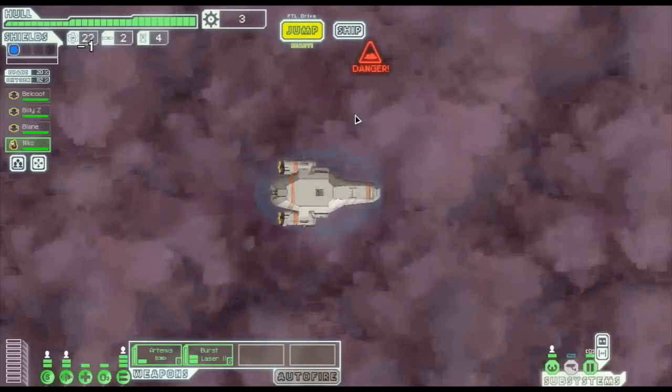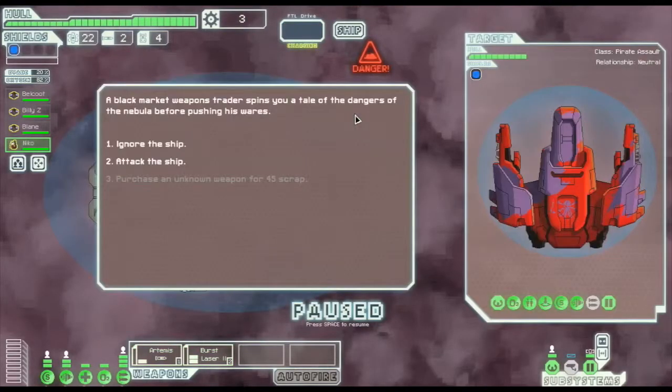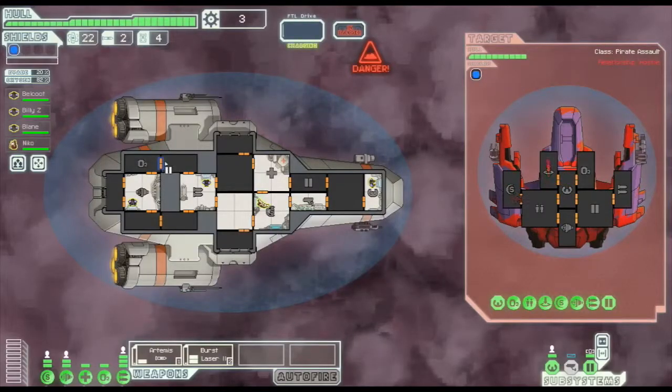We're going to this next beacon. A black market weapons trader spins a tale of the dangers of the nebula before pushing his wares. He has low power. Shields are low on his ship, so let's go for an attack.